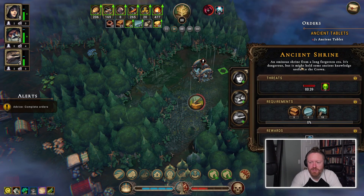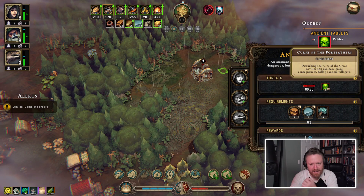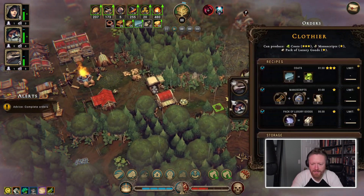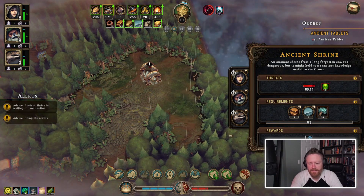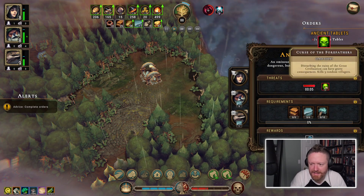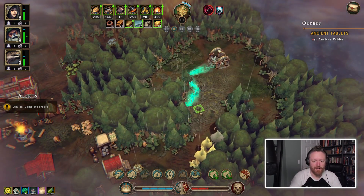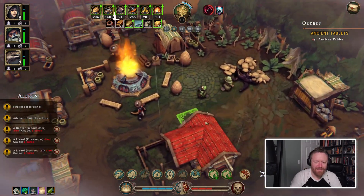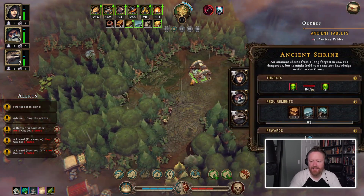A dangerous glade has got an ancient shrine in it and a threat. Disturbing it can have grave consequences. I need a beaver and a lizard in there, so I need to take them out of something. Do I have to investigate this quickly before the bad thing happens? Or is this bad thing going to happen periodically and I need to resolve it before it does? Oh crap — it's going to murder three of my people!